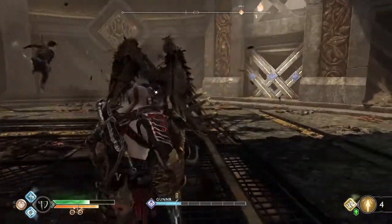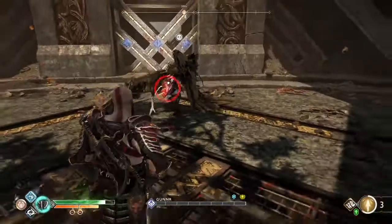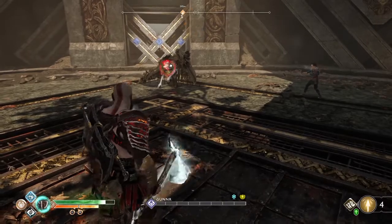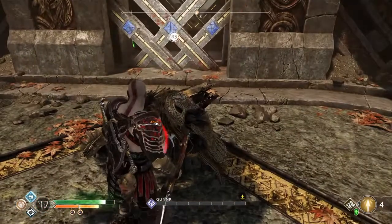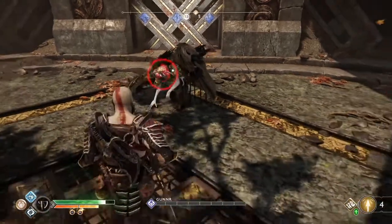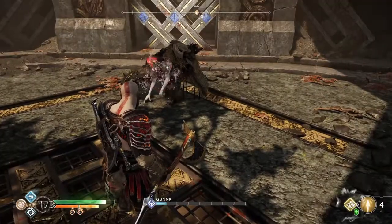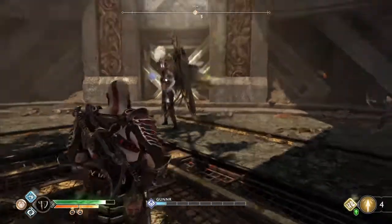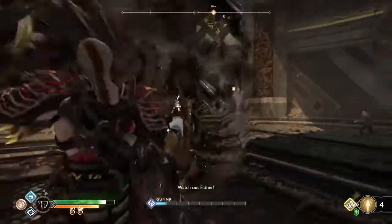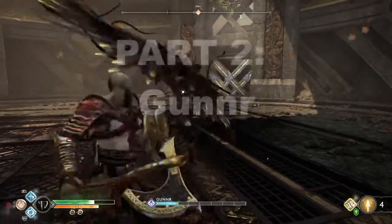It may be useful to have Atreus fire off a few shock arrows so that you can listen for the electric buzz of the shock effect. Once defeated, Valkyries will remain stunned for 15 seconds before they recover and regain one bar of health. A successful stun grab will trigger a unique dialogue sequence — press Circle once the dialogue is complete.